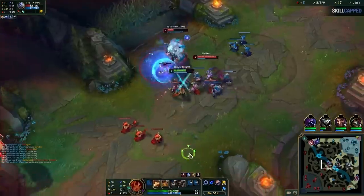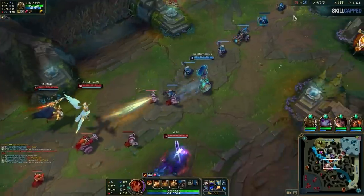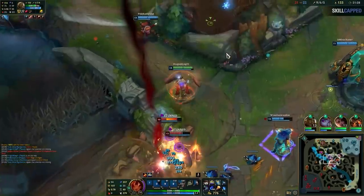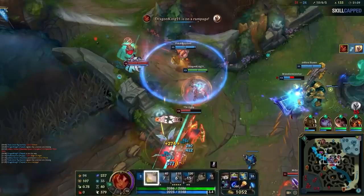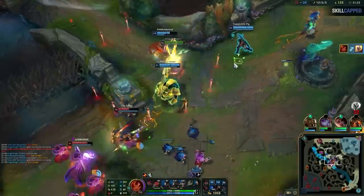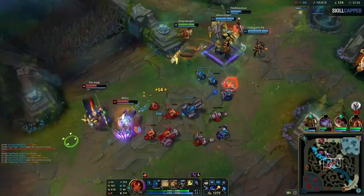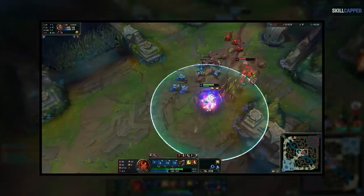W and E are the next two abilities, and you use these together almost every time — for self peel or for getting picks and making plays. In a clip, McBaze hides behind a wall as the enemy team walks up, then uses W first, then E and Q as they are flying so they both get stunned and take a ton of damage. By the time his Q is done, the cooldown is up and he can use the boulder. Then after coming out of the hourglass he starts chasing. Sometimes you want to use E first then W — if they try to dash out they get stunned and it slows them, which can make landing W easier.